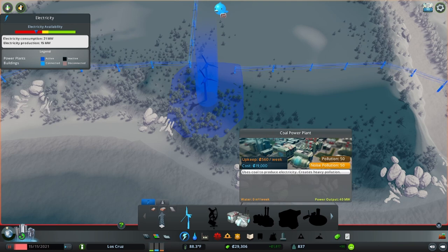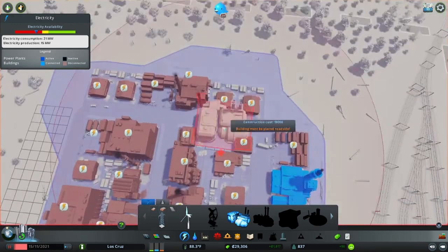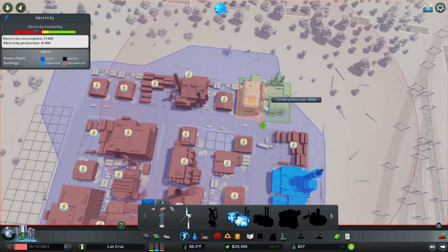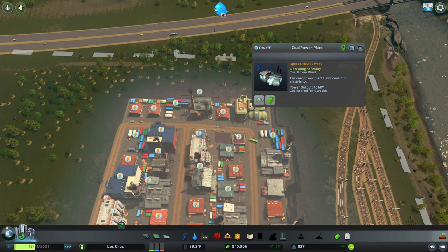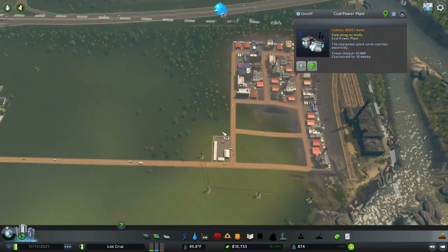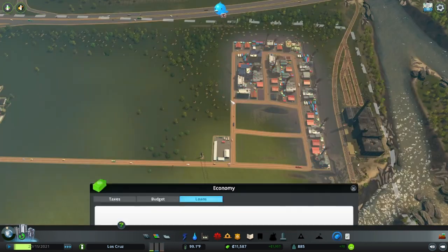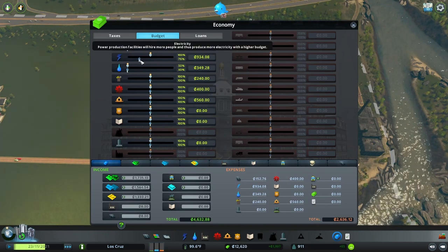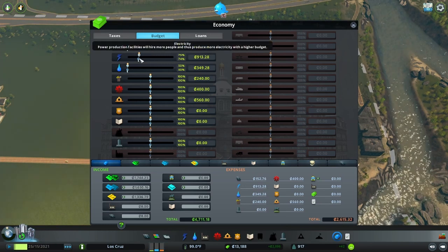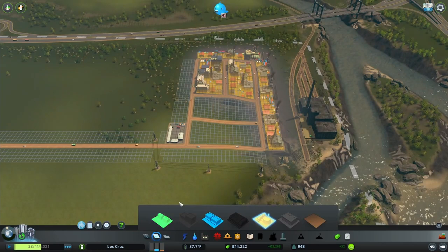Now that we're making money and have a stable city, it makes more sense to go ahead and drop a power plant. You want the power plant in the furthest corner you possibly can, away from everyone, because even industrial people don't like power plants. Now we have 55 megawatts and are only consuming 22, which means we could almost drop the budget down to 50. I'm going to set nighttime budget to 75 and daytime to 75 - we should easily have enough power for the whole city now.